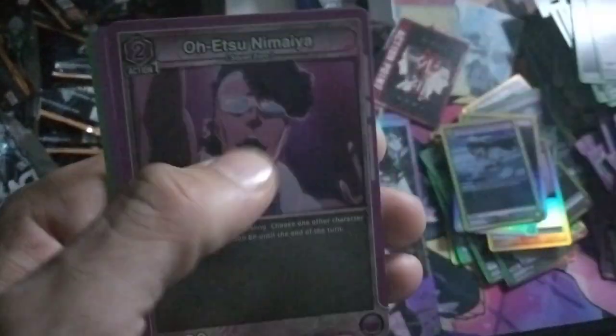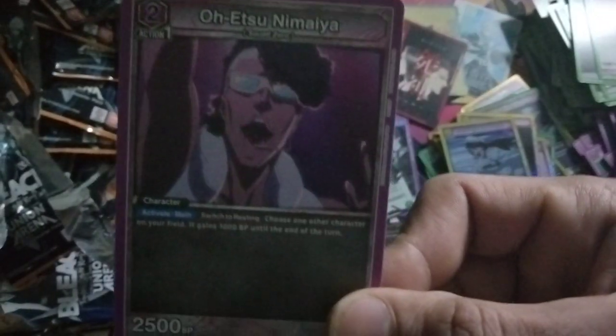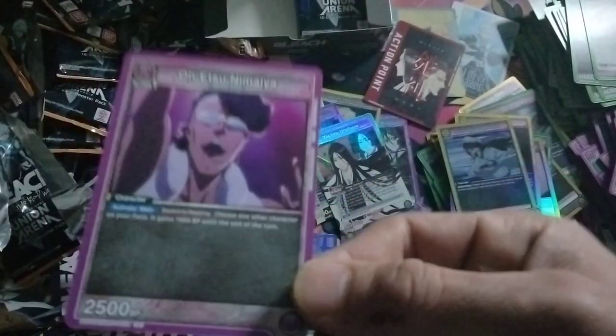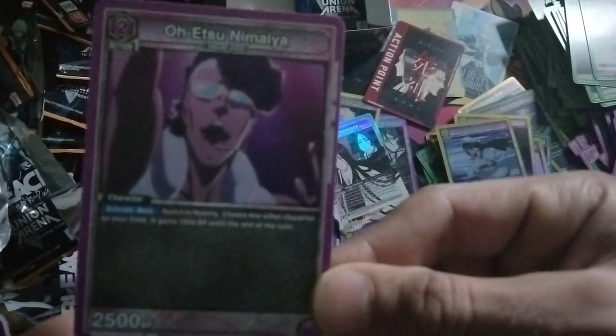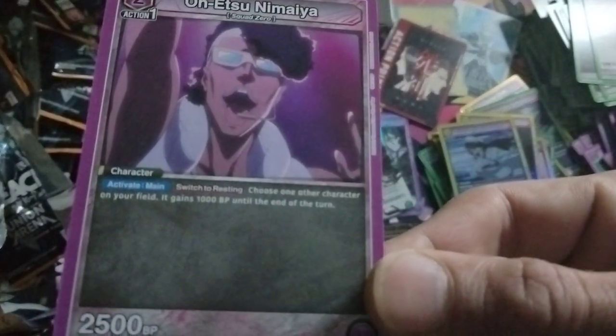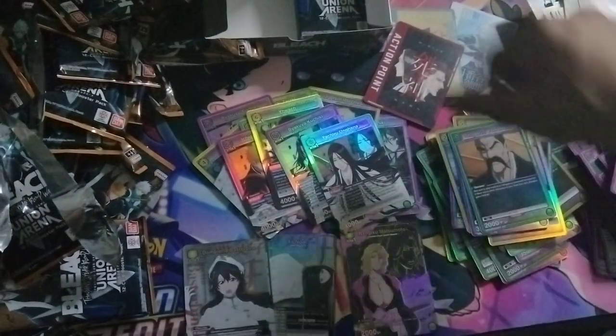Yachiro is such a strong card — I can't believe how strong she is. This is one of the big cards that makes me want to play purple so hard. This card is insane: choose up to one of your cards on the field and give it plus 1K. It's just so strong. Finally we got a Rukia on the rares — we need more Rukias, I think we need one more.